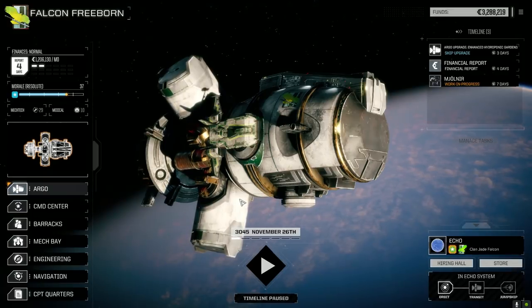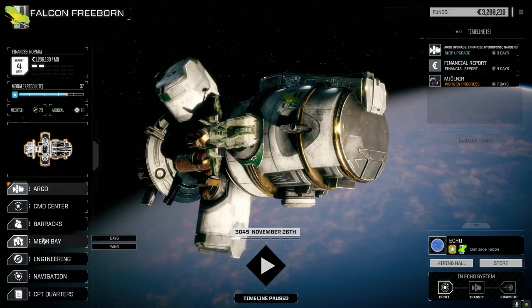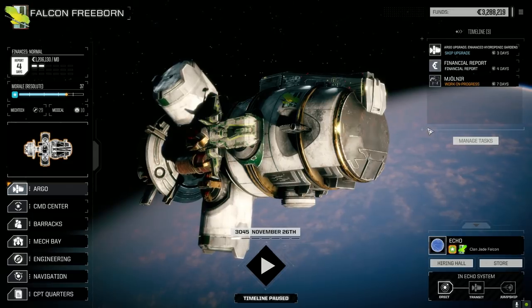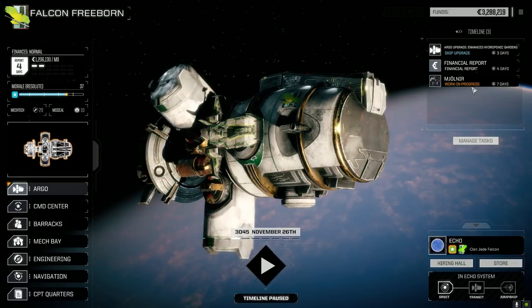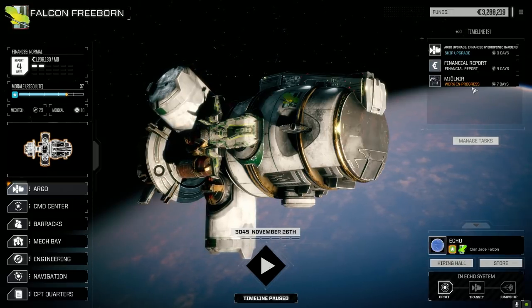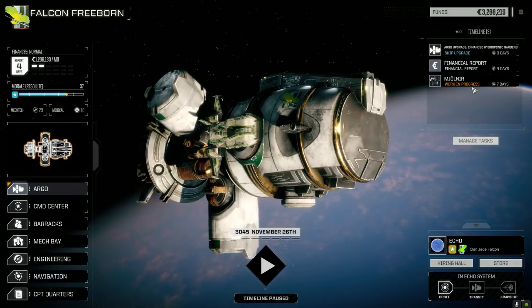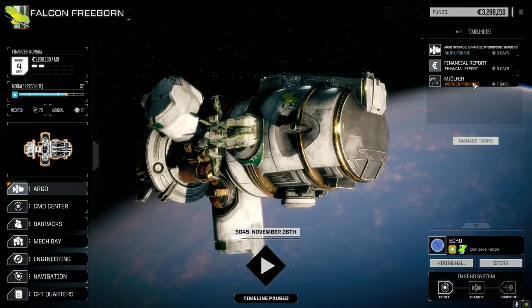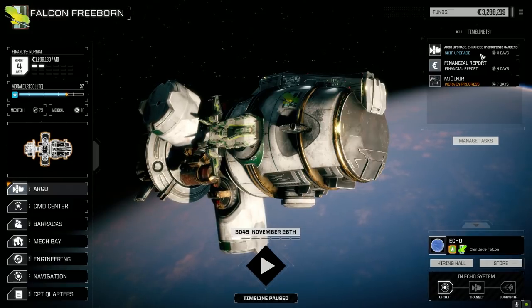Hey everybody, welcome back to another episode of Jade Falcon Freeborn. So we picked up a Rack 20 yesterday and brought the Mjolnir forward. I put it in just to see how the thing runs. It's a pirate Rack 20 — I dropped it in. It's not the optimal load; it's got a Rack 20 and two ER medium lasers. We've got four double loads of Rack 20 ammo in there for 48 rounds.